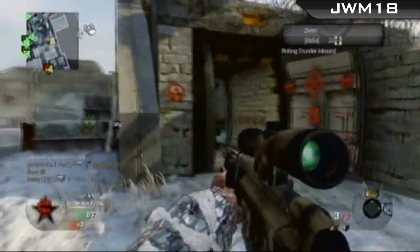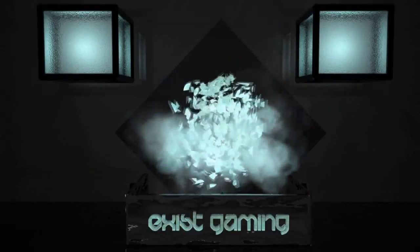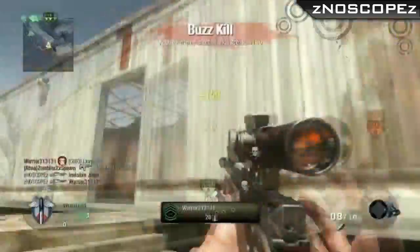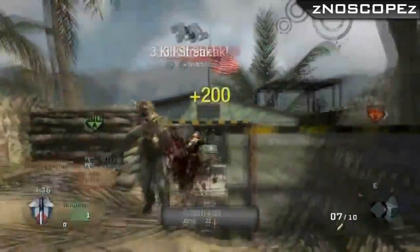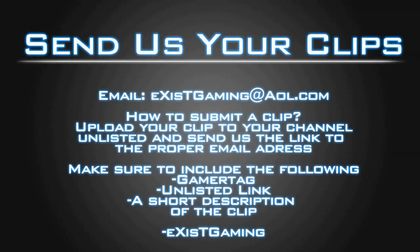And finally, at the number one spot — watch the little intro right here, this is pretty awesome. Number one, we have Z No Scopes. He starts it off with a 360, then a quick scope, but he is not done yet. He goes down the main entry and what do you know — triple kill, followed up by a no scope. That is awesome. Good stuff man. Thanks for watching. Please rate and comment. Peace.